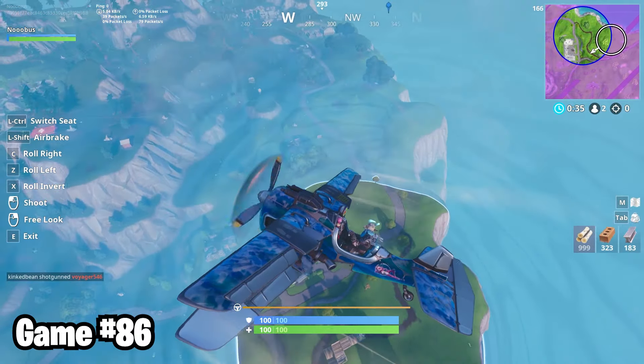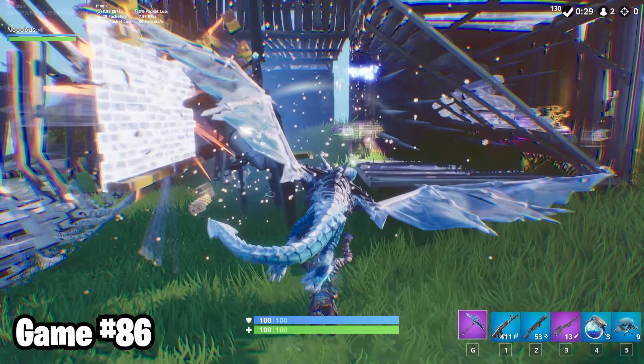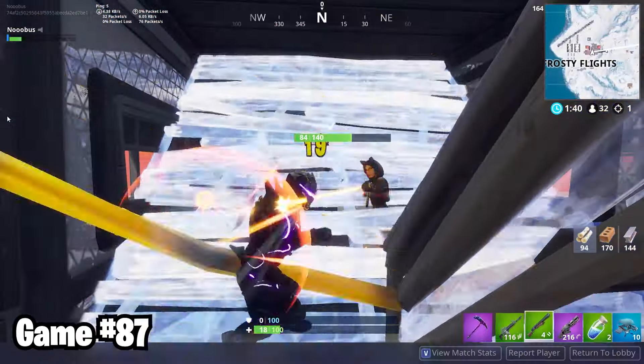In game 86, I silently flew my way to a 1v1. Then I dive-bombed the last guy and scared him so much he jumped directly into a trap and died. I don't know how you mess up that bad, but it's hilarious and I'll take it. Don't worry though, in game 87, I died in a similarly embarrassing way.